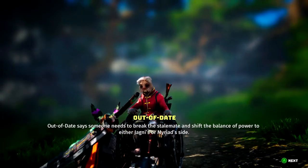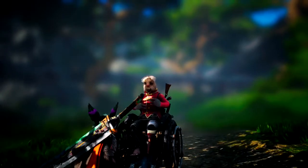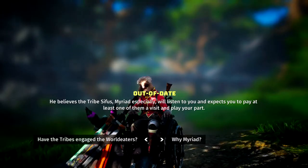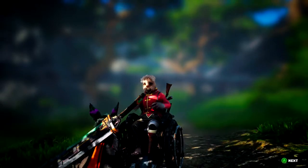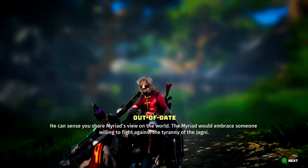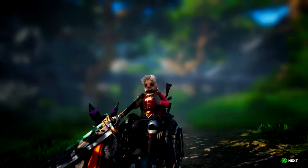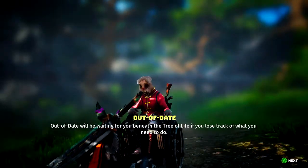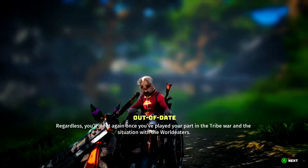Out of Date says someone needs to break the stalemate and shift the balance of power to either Jagney's or Myriad's side. He believes the tribe's Sifus, Myriad especially, will listen to you and expects you to pay at least one of them a visit and play your part. He can sense you share Myriad's view on the world, and they would embrace someone willing to fight against the tyranny of the Jagni. Out of Date will be waiting beneath the tree of life if you lose track of what you need to do.